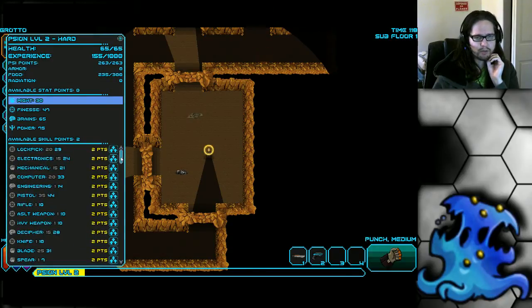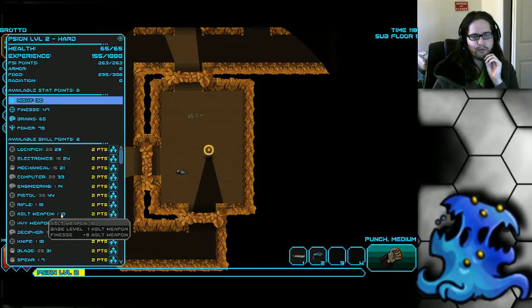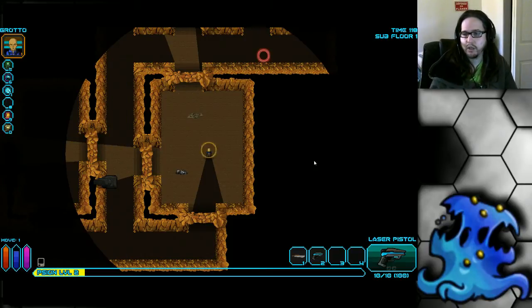I don't like spending points into anything that costs two. Eventually you probably want to invest into Mechanical — there's a lot of good crafting recipes that require mechanical skill. You may also need to put a few points into Assault Weapon or Rifle skill pre-45 if you find those weapons, because they're so low you'll miss like crazy. Try to wait until it costs one point rather than two. Bio Tech is extremely important too — maybe not pre-45, but try to get it after 45 if you have floating points.